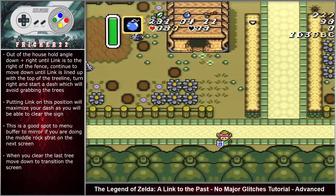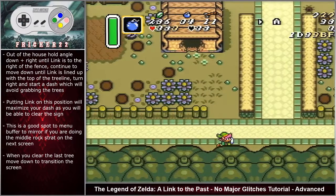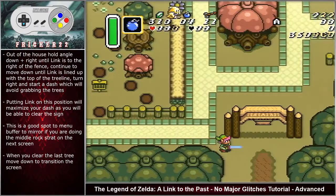Out of the house, hold angle down right until Link is to the right of the fence. Continue to move down until Link is lined up with the top of the tree line, turn right and start a dash — this will avoid grabbing the trees. Putting Link in this position will maximize your dash so you can clear the sign without nudging at the end. This is a great spot to menu-buffer to the mirror.